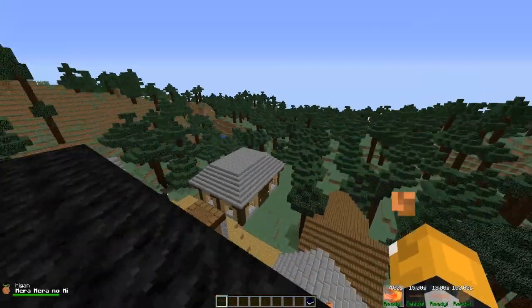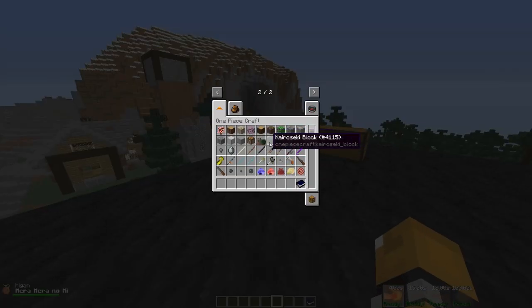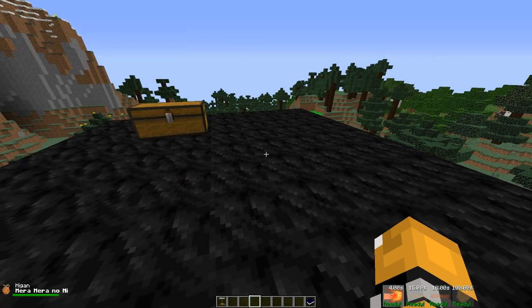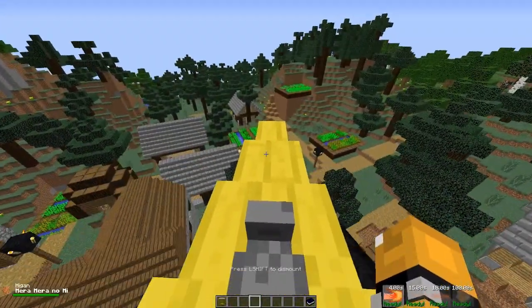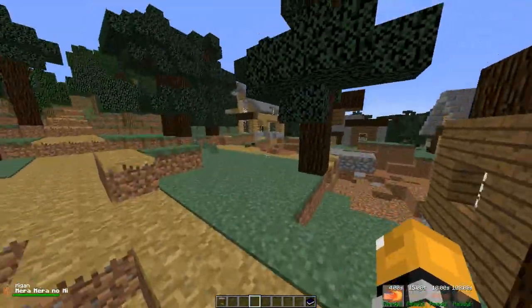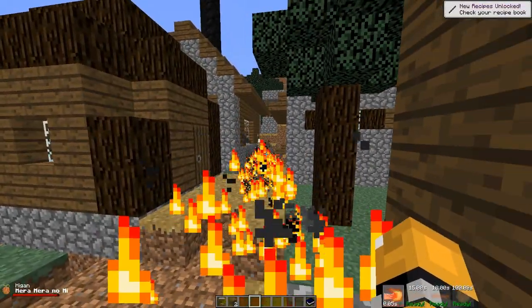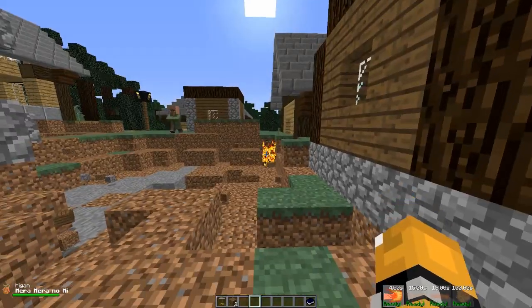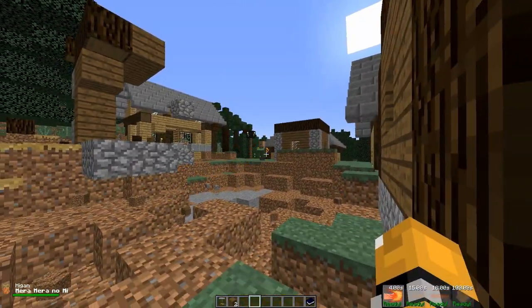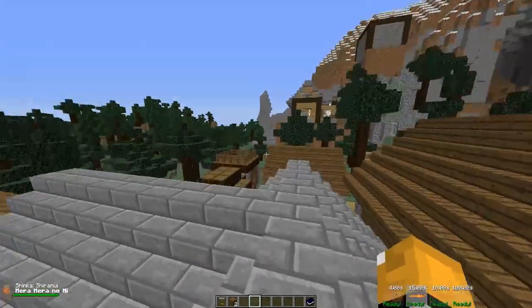Next we have the flame flame fruit. I have high hopes for this one, guys, I really really do. Creates a small fire punch, causes a little damage on impact. This is the only devil fruit that is able to use this boat. Can I ride it on land? I can, but it's not that great. So the only way you can use this boat is if you have this devil fruit power. Oh my, that just made me launch - this is really cool though. This devil fruit power is really cool, I like it so far. Might be the one I want to go for in my series.